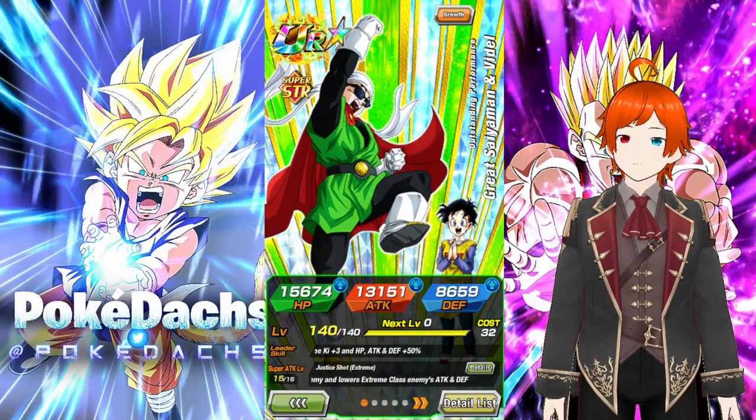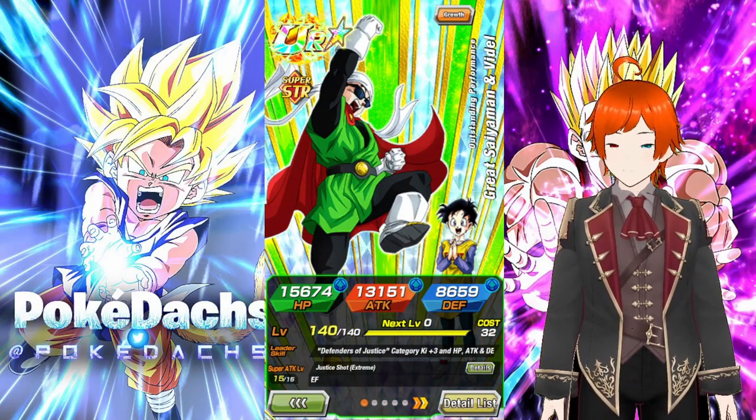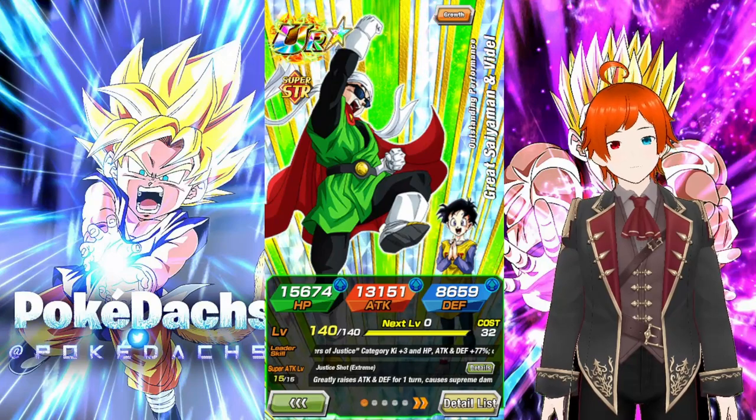For EZ8, link skill over 10 — don't have the sticker, we'll get the sticker. Anyways, let's take a look at their stats.